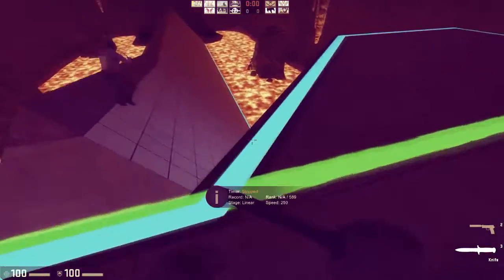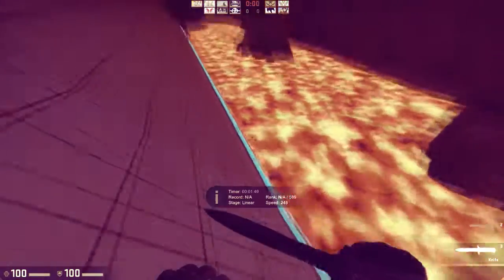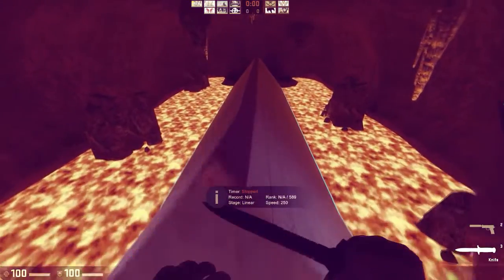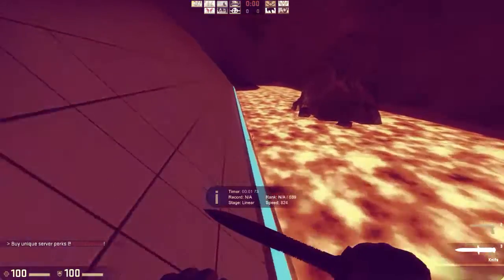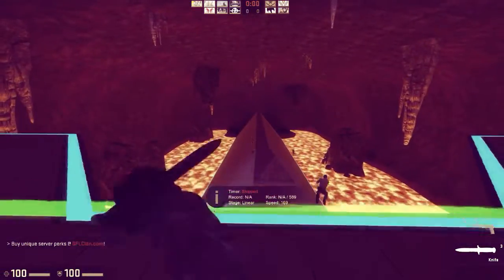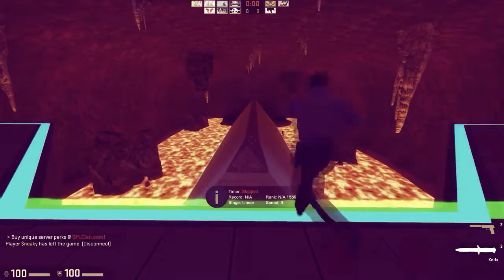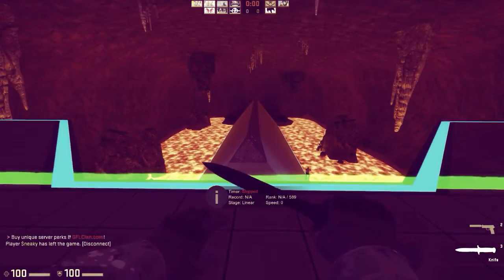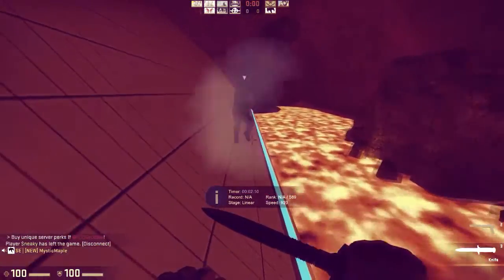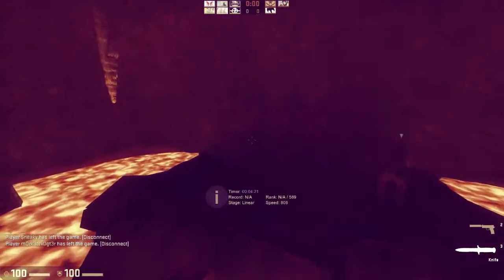Don't jump on the ramp down at the bottom because you get hardly any speed. As you can see, starting at the top I'm getting like 900 speed versus around 700 lower down. That's how you gain speed. What I personally do is every time I jump onto a new ramp, I go up to the top.